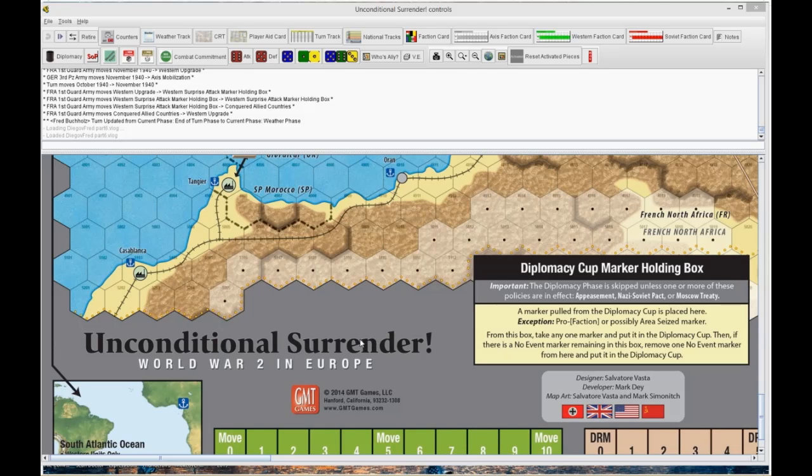Hello everybody, Dreadn608 here, back with another Unconditional Surrender Europe, designed by Salvatore Vasta, published by GMT Games. This is the East First series. I have two going concurrently. There's another one called the German Diplomatic Disaster, which is entertaining in and of itself. This one is something a little different, with Germany trying to take out the USSR to begin with.